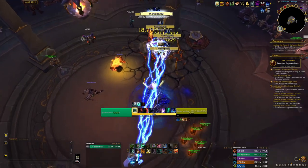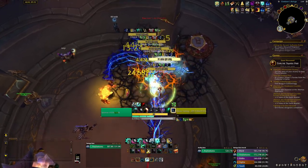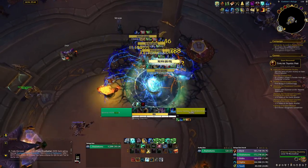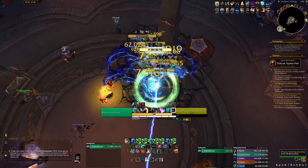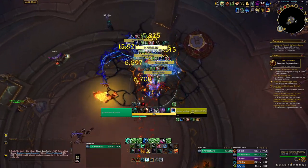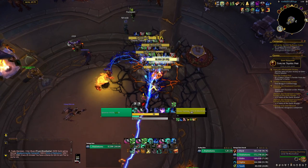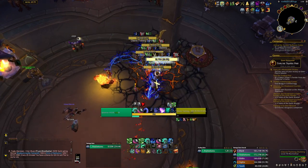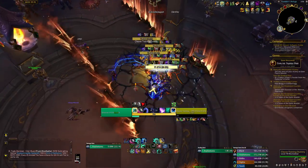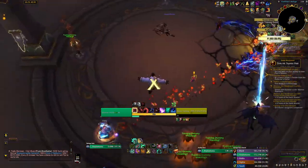So: Feyline Stomp, Tiger Palm, Blackout Kick, Tiger Palm on another target, Blackout Kick — now sending cooldowns. Fist of Fury, cancelling into Spinning Crane Kick. Tiger Palm here to get more Sky Reach procs, then Fist of Fury cancel again. The Feyline Stomp is running out so I'm reapplying it. As you can see, I'm not using Feyline Stomp that much — just using it two to three seconds before it runs out. Because I don't have Serenity right now I'll cast the full Fist of Fury.